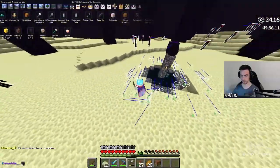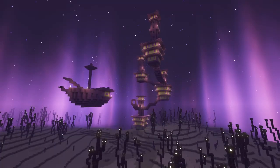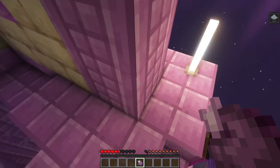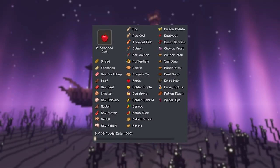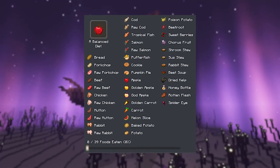Pick up the levels, obtain the dragon egg with the help of a torch or a string, then find your gateway to the outer end. By finding end cities and elytras you automatically get advancements for that. The advancement you don't want to forget here is Sky's the Limit — the easiest way to get it is to get hit by a shulker bullet more than 50 blocks above the ground and then eat a chorus fruit or pearl down.